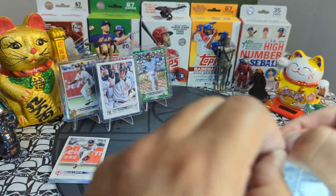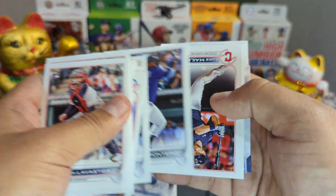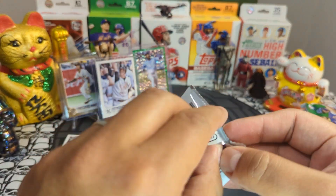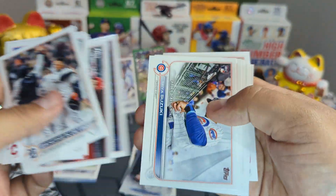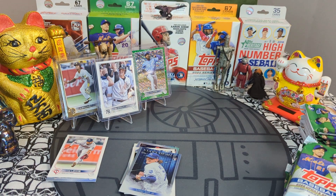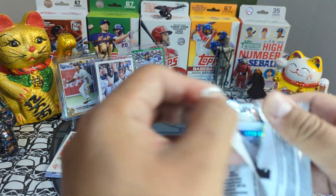I probably have over 300, maybe 400 Bobby rookie cards. Julio's probably in the 500 range — it is nuts. I haven't sold a single one and I don't want to. I just want to hold on to them one day and watch. Blaster number two gave us one icy green, a lot of rookies and cool stuff.